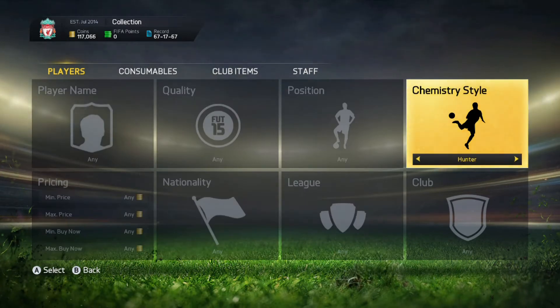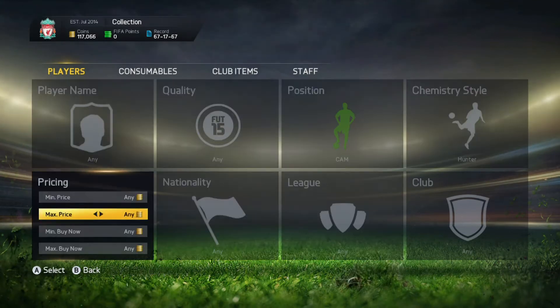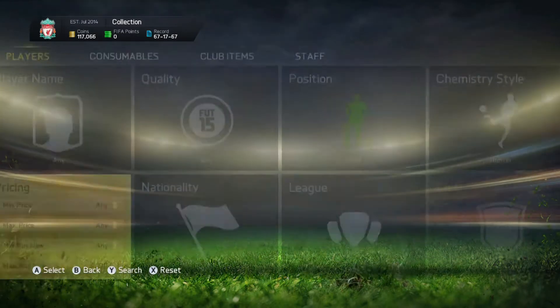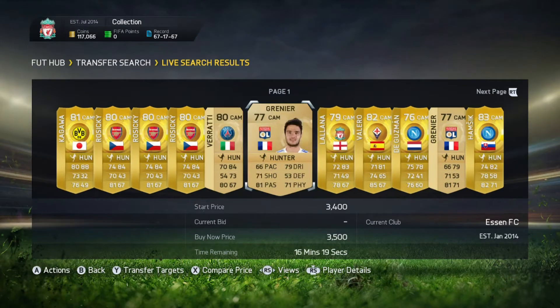They used to do it with different formations but now it's working really well this year with different chemistry styles. The three main ones are Hunter, Catalyst and Shadow.